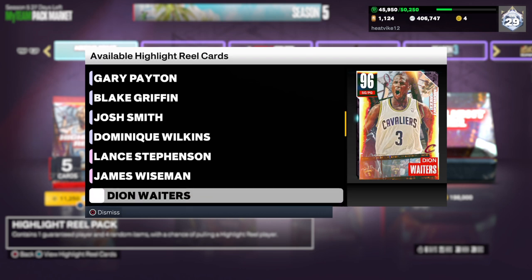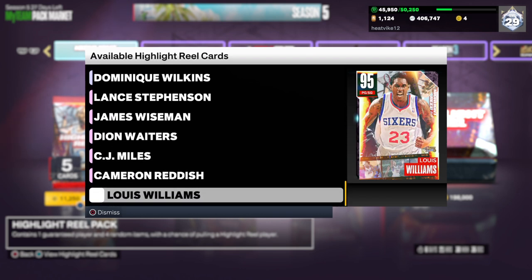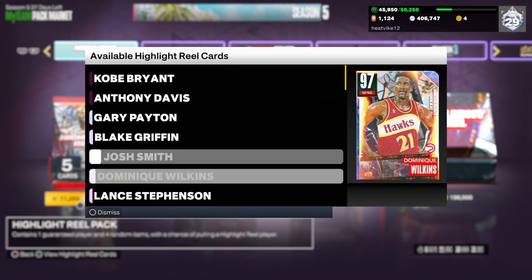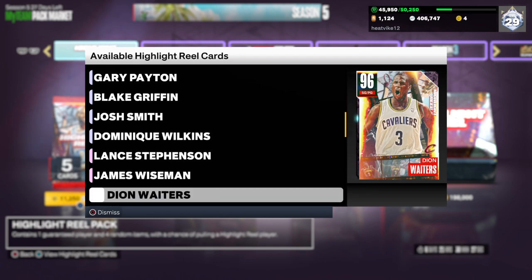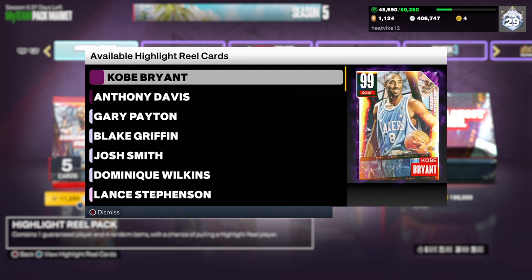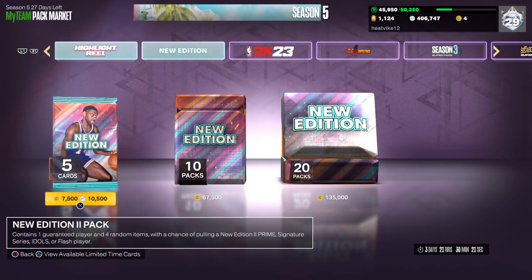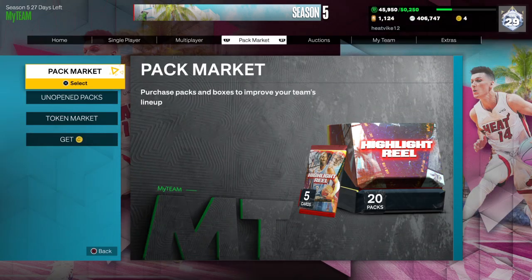We have Pink Diamond Lance Stevenson, James Wiseman, Dion Waiters, CJ Miles, Cam Reddish, and also Lou Williams. Pretty good set, I would say. Gary Payton is a pretty good card, Josh Smith will be decent, some of these Pink Diamonds will be decent, but I really think it's getting to the point where everyone just cares about the Dark Matters, and that's about it. That's kind of the point that we're getting to in MyTeam.